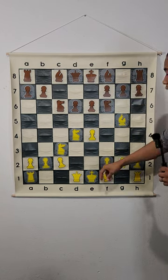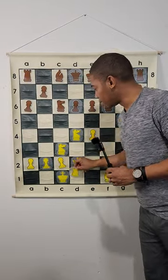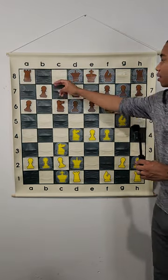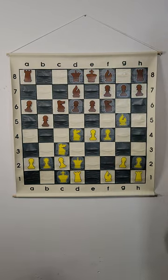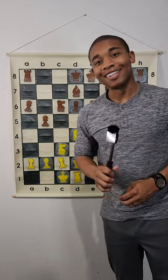After bishop g5, black usually does e6, queen d2, a6, queenside castle, bishop d7, f4, b5 — and this is the Sicilian Defense Richter-Rauzer variation in chess.